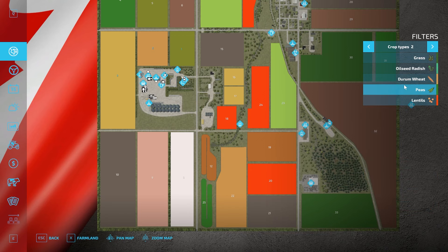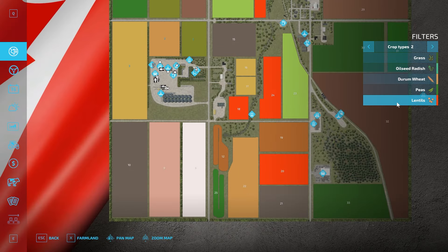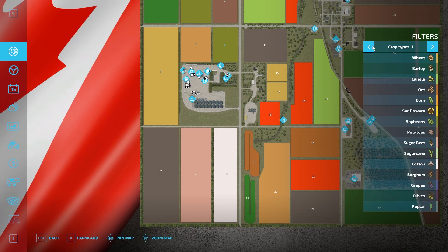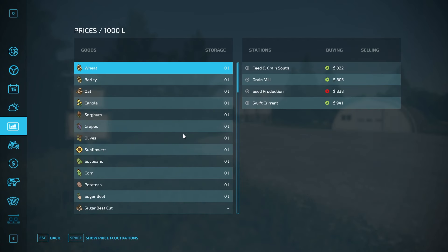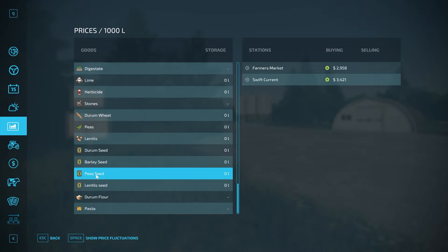We have durum wheat on one of our fields, peas out there, and lots of lentils. I'm curious what the durum wheat is going to look like. It's ready to harvest. So we have wheat and durum wheat — we'll go walk over there and take a look at the difference between those two. In the new products we have durum wheat, peas, lentils, durum seed, barley seed, pea seed, lentil seeds — you can sell those. Then durum flour and pasta.